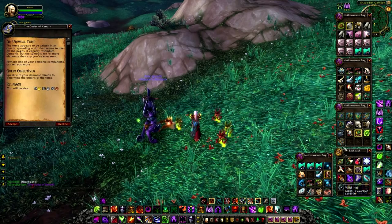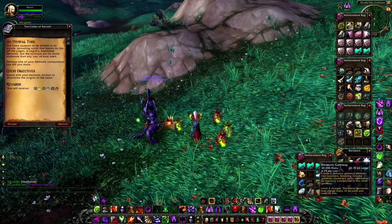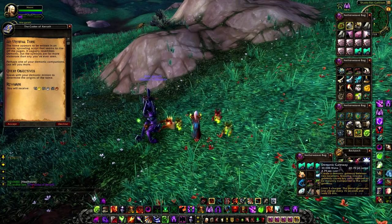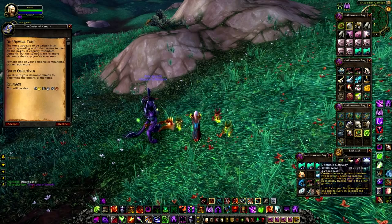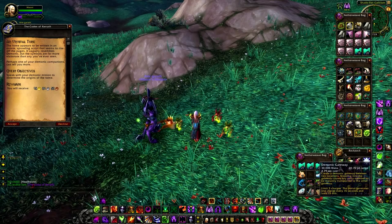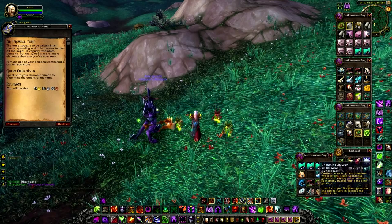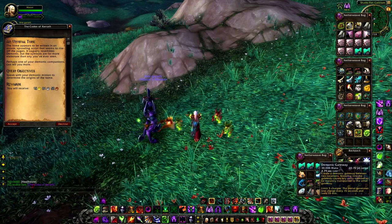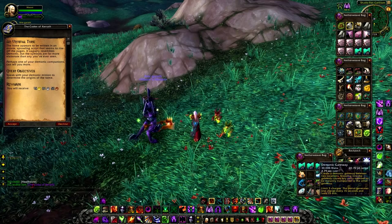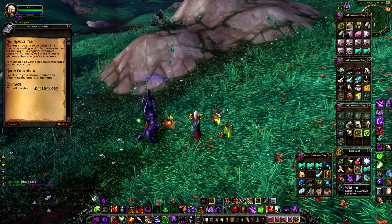In the tooltip, this is the book that will start the questline, and it reads: 'The tome appears to be written in an ornate sprawling script that seems to rise off of the pages. It vaguely resembles demonic, but the symbols are far more elaborate than any you have ever seen. Perhaps one of your demonic companions can tell you more.' So once you start this quest you'll be able to talk to your various demons.